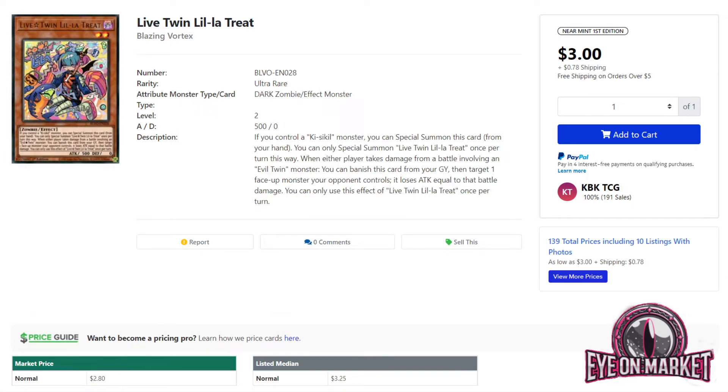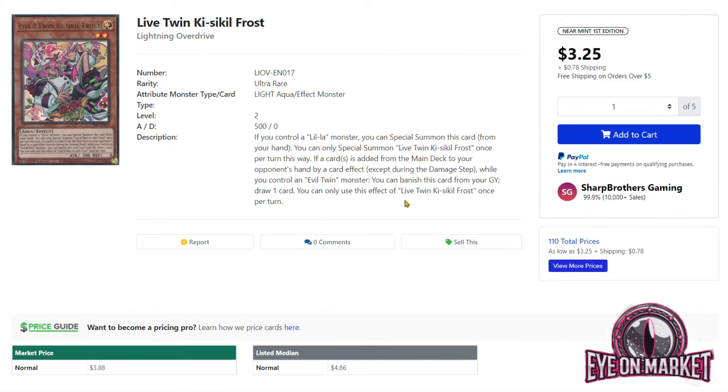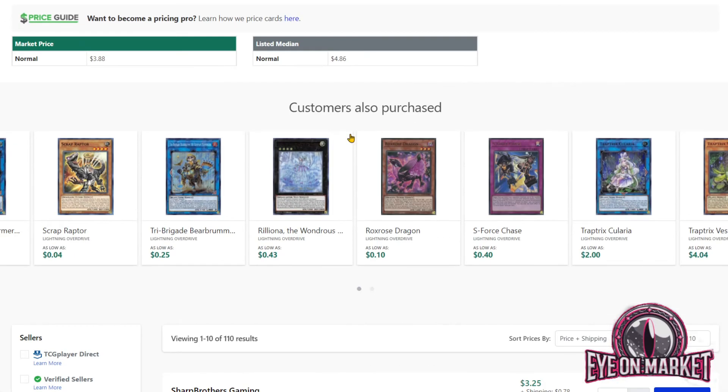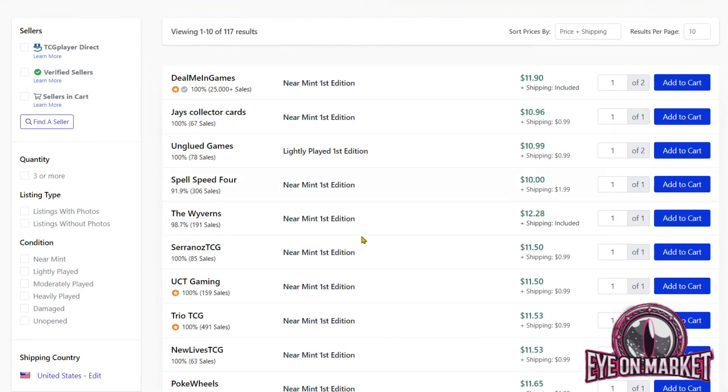The Evil Twin and Live Twin cards from Blazing Vortex and the new set are worth looking at over time. Lila Treat is about $3 and change, up from the dollar and change it was for the longest time. The best selling point for this deck going forward is that it's a fan favorite — people love the Live Twin stuff. Live Twin Frost from Lightning Overdrive is another one that really hasn't bottomed out. I was hoping it would hit a dollar like some other ultras, but it's around $4 to $5. I'd recommend picking up a play set if you have any interest in playing the deck. Lila is about $12 and seems to fluctuate.